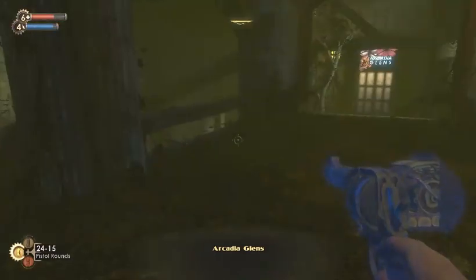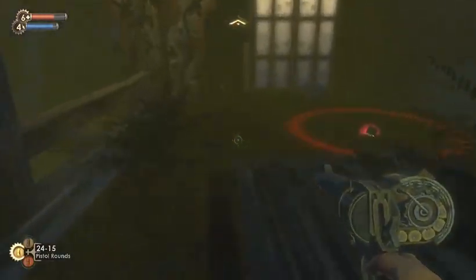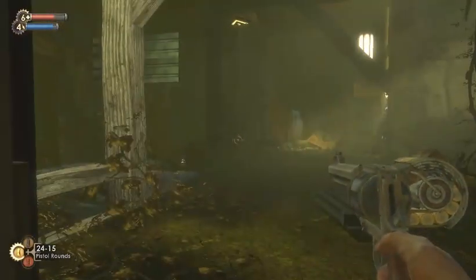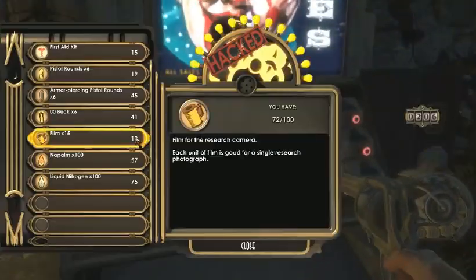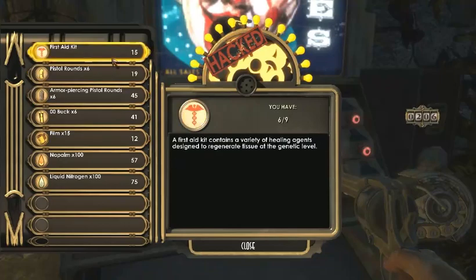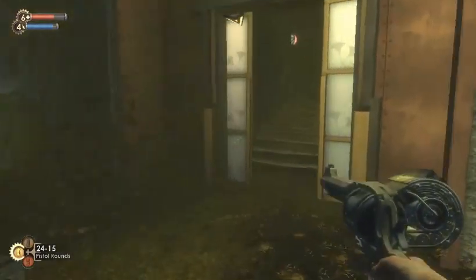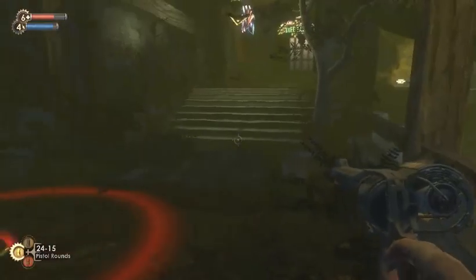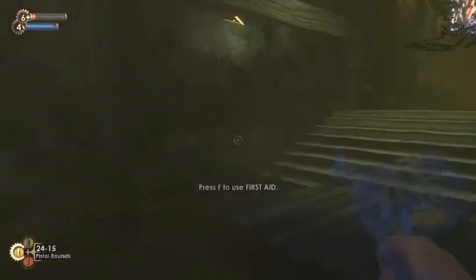Where's the nearest shop? I guess there's a shop down here. Orion reminds us we all make choices — welcome to the Circus of Values. Except this shop doesn't sell Eve Hypos. It doesn't sell them. I can always just... Seriously.